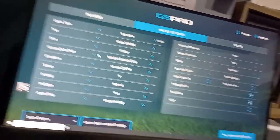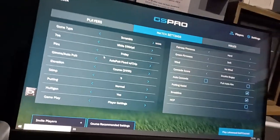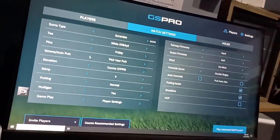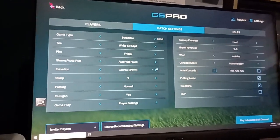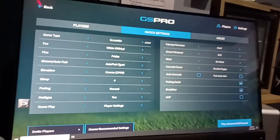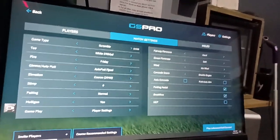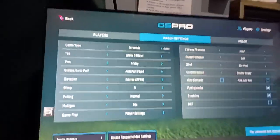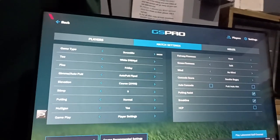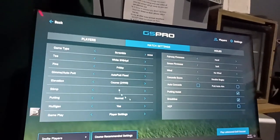Another option is Autoputt Fix with Chip — basically you just drive and hit your iron, and it'll auto-chip and putt for you. Not that fun. Pick Your Putt is not fun either. Autoputt Random I wouldn't do. Autoputt Fix is a really good one — the league will often be played on that. It gives you a one-putt circle and a two-putt circle, and if you're outside the two-putt circle it gives you a three-putt. Putting still happens sometimes if you're just off the green — just remember to change your club.